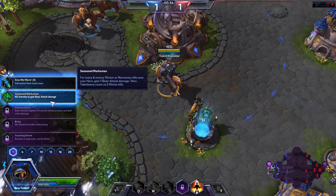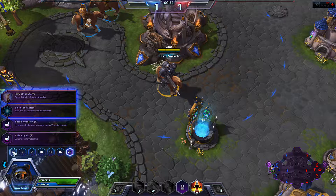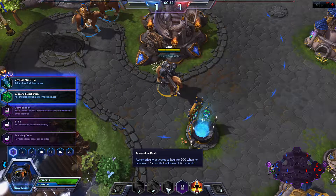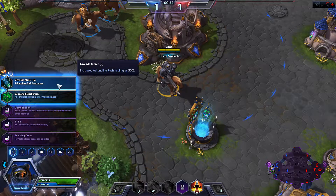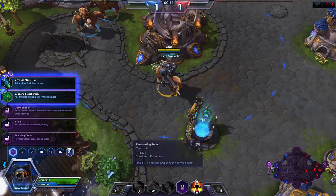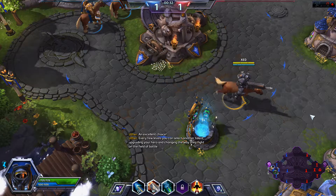There are even more things you can choose — I'm not going through all of them. Adrenaline Rush: increased healing by 50%, automatically activates to heal. But I think dealing more damage is cooler. Every few levels you can select another talent, upgrading your hero and changing the way they fight on the field of battle.